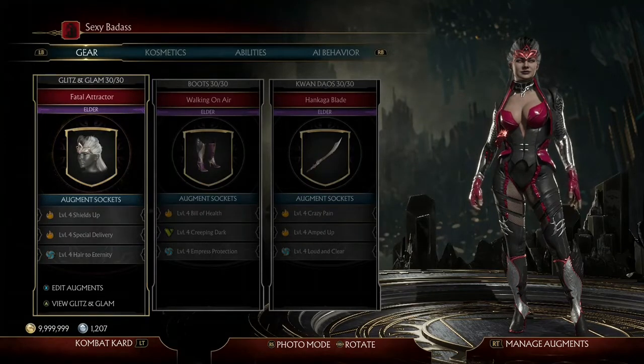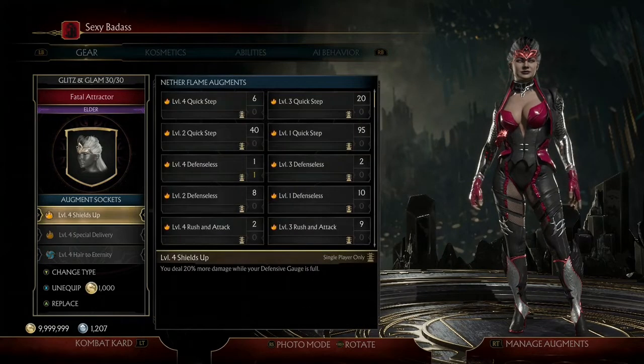The first two Augments are simple damage Augments because you want to maximize your damage. The very first Augment is a level 4 Shields Up, which makes us deal 20% more damage overall while we have both of our defensive gauges. Since we won't really need to use our defensive gauges — only our offensive gauge — it's just a 20% increase to all of our damage, which is really really good.